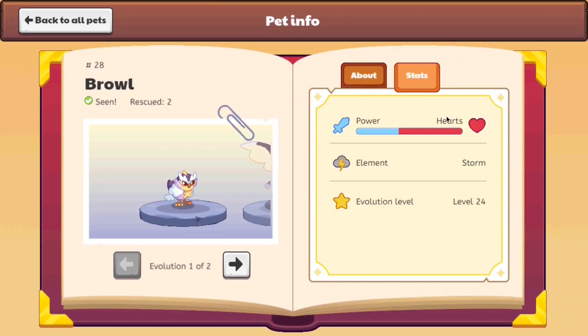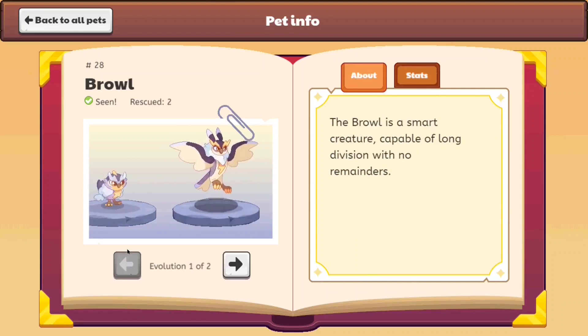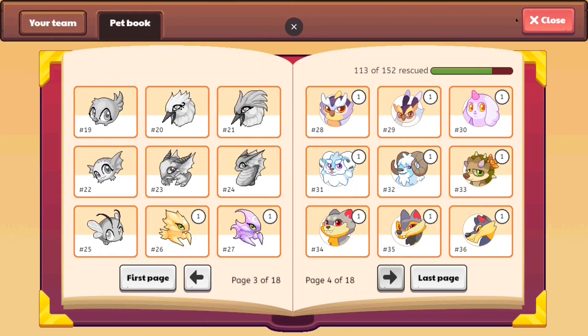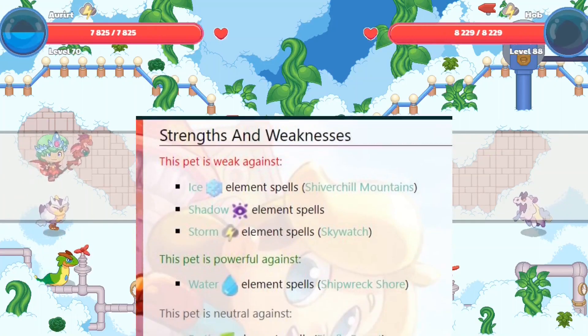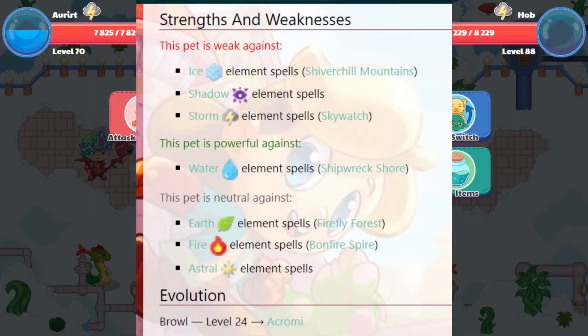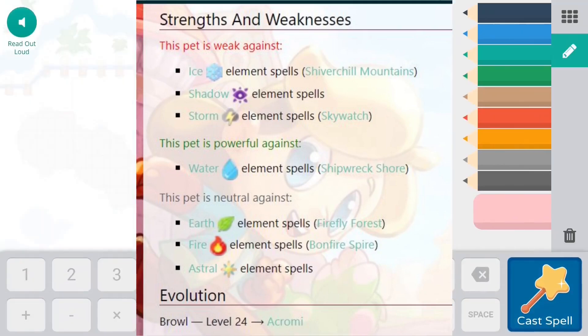Anyway, if you go to the statistics, it seems like it has a 40-60% power-to-heart ratio, meaning it's less powerful but it does have a lot of hearts. That's all the information we have about it right now. You guys know it's a Storm element, which means it's weak against Storm, Ice, Astral, and Shadow. Not only that, but it's strong against Water and neutral against Fire.